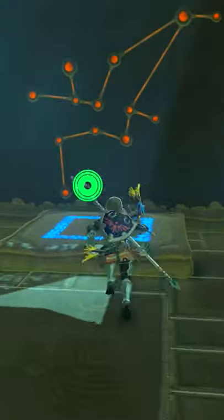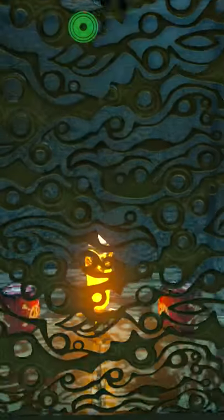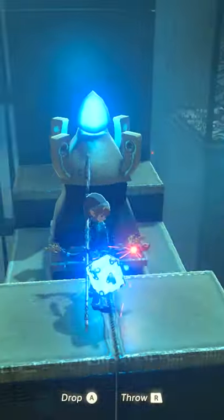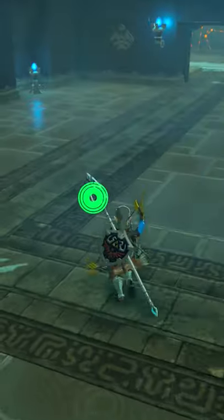I used the bomb to open this path, then just to be extra, I launched up here so I could bowlift smuggles, slash fly to the other side, then shot the target with a bomb arrow — which I'm gonna say doesn't count as a bomb — and then made my way into the final room.